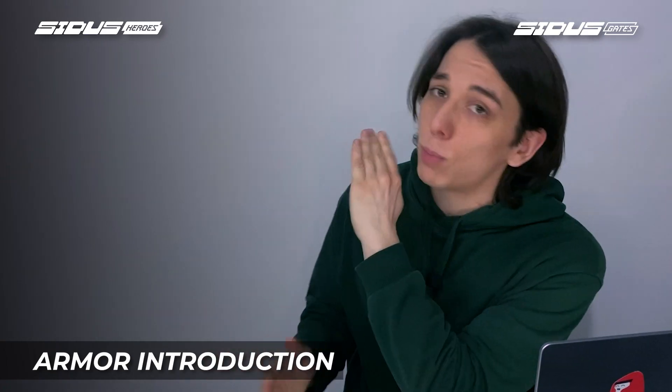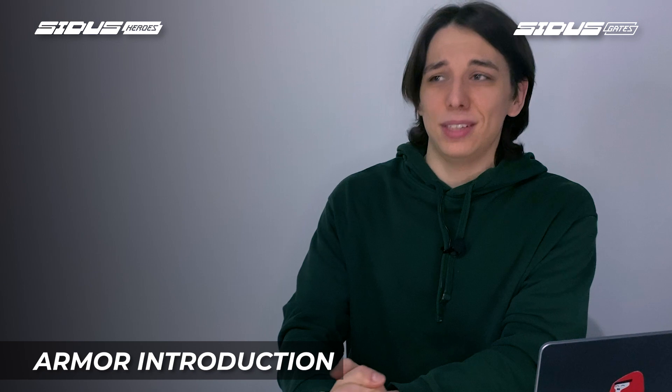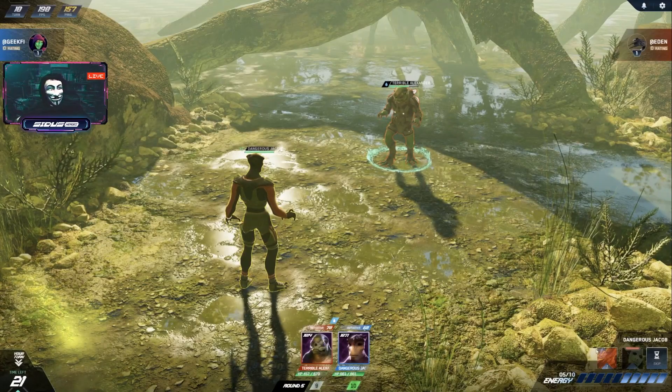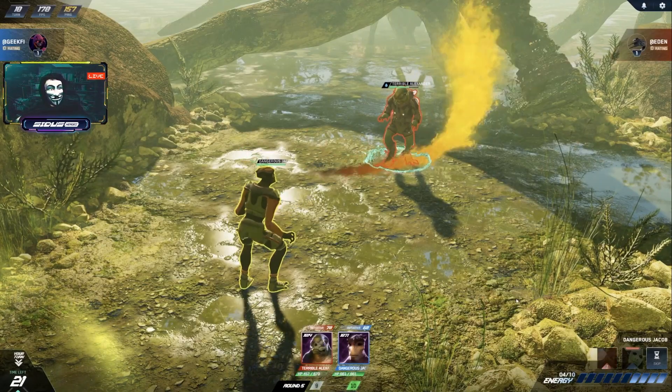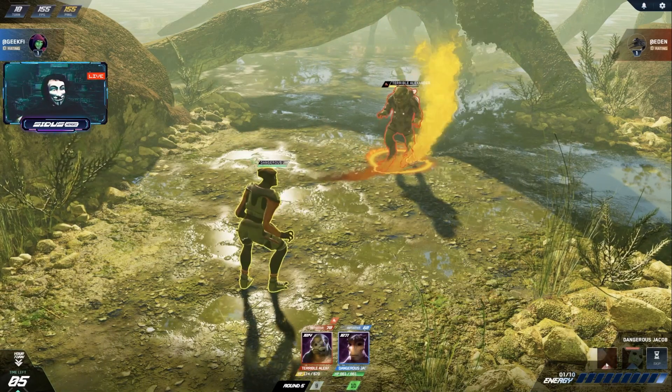Instant spoiler: armor is OP. You'll be tearing your enemies apart if you have it, and your enemies will be tearing you apart if you don't. The fun part is that armor has a pretty low effect on power, so you'll be facing these lucky owners all the time.